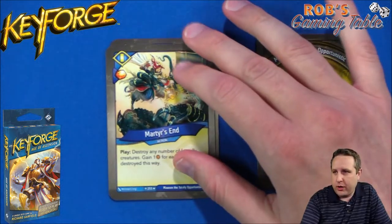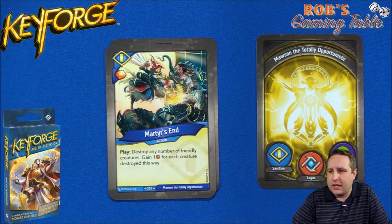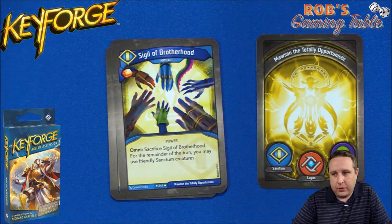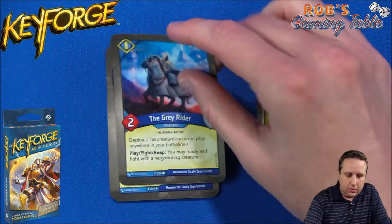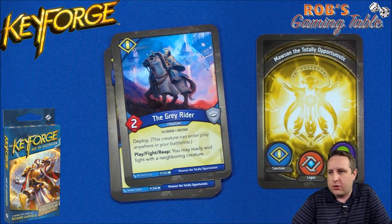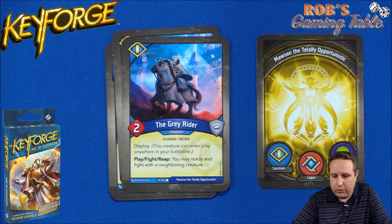We have another Sanctum rare, Martyr's End: gain an amber, play — destroy any number of friendly creatures and gain one amber for each creature destroyed. Then Sigil of Brotherhood, an artifact with an amber that lets you use your Sanctum guys on a non-Sanctum turn via Omni. We have Gray Rider — great creature, two power, Human Monk, deploy anywhere on the battle line. Fight or reap ability lets you ready and fight with a neighboring creature. We got two of those, so we can trigger them off each other.